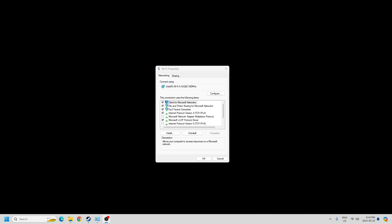Pick either Ethernet or Wi-Fi, whichever one you're using. Right-click on it and go to Properties. You'll get to the adapter properties window — this is your destination. You can get there on Windows 11; Windows 10 is probably similar. Your destination is Internet Protocol Version 6, also known as IPv6.